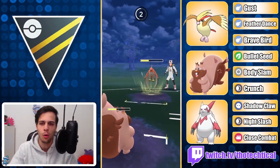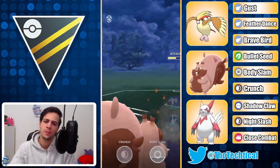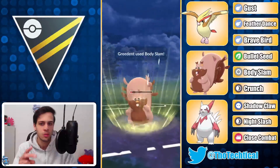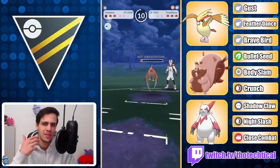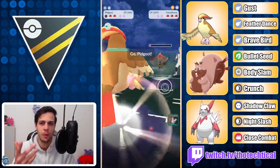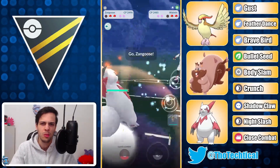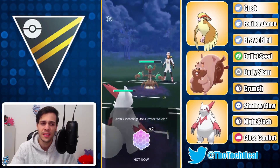I'm just gonna take this flame. Actually in hindsight, this Body Slam won't knock out — that's the thing, they don't have to shield this. I would have gotten to one more Body Slam if I had shielded that move, but they wouldn't have had to shield both of them. We would have been in a one-to-one shield scenario, which is similar to the two-to-two shield scenario we have now, so I don't mind this.